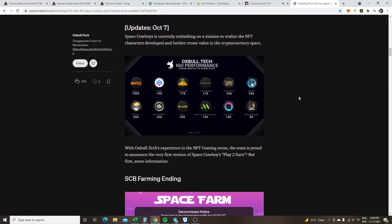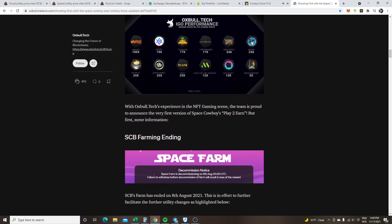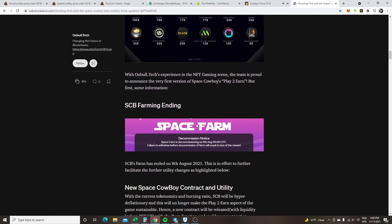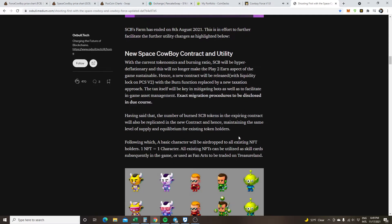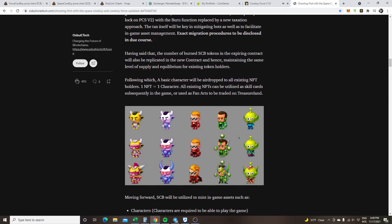I had a big bag of FCB and I was ready to hatch. The old SCB, which was the Space Cowboy farm, ended. The new one is Force Cowboy. In order to get these new characters, you have to hatch the eggs.